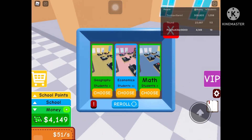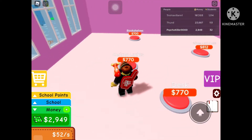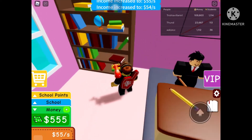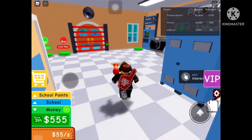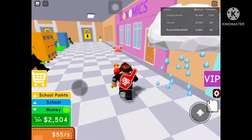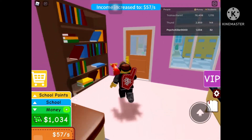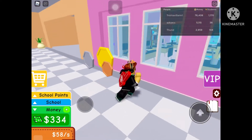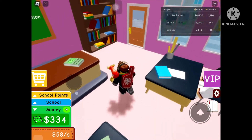Let's see what this next classroom is — I'll choose economics. Let's get the tables and chairs, then the desk and the board. This lesson's about money. 32 students. We needed the decorations — whoa, look at those coins. Got the bronze coin, silver coin, gold coin. He looks like a cowboy!